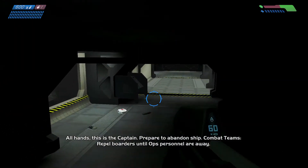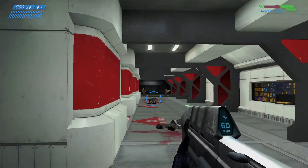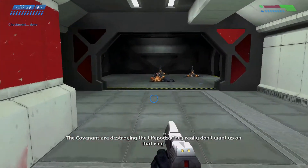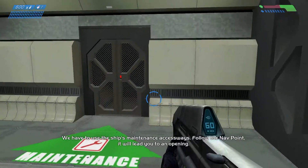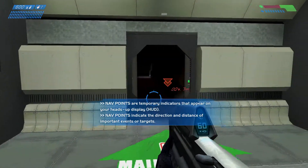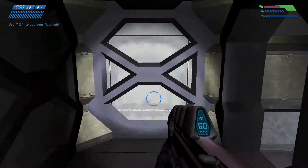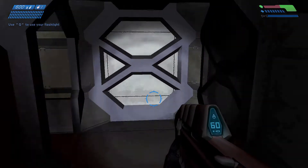This is the captain — prepare to abandon ship, combat team. The life pods are launching, we should hurry. The Covenant are destroying the life pods — they really don't want us on that ring. Warning — blast doors closing. We have to use the ship's maintenance access ways. Follow the nav point, it will lead you to an opening. Nav points are temporary indicators that appear on your heads-up display — they indicate the direction and distance of important events or targets. Use Q to use your flashlight. Here we go — we gotta turn left, turn left again, now turn right.